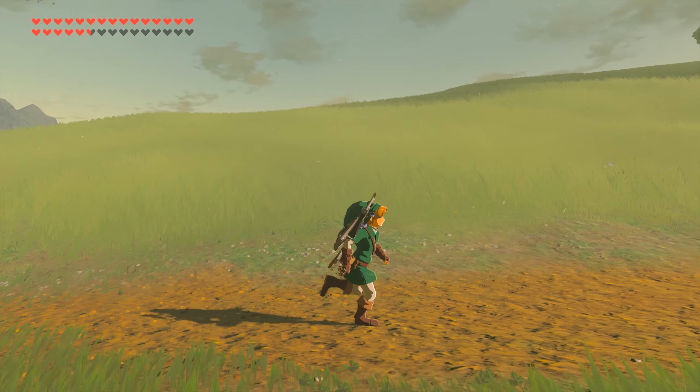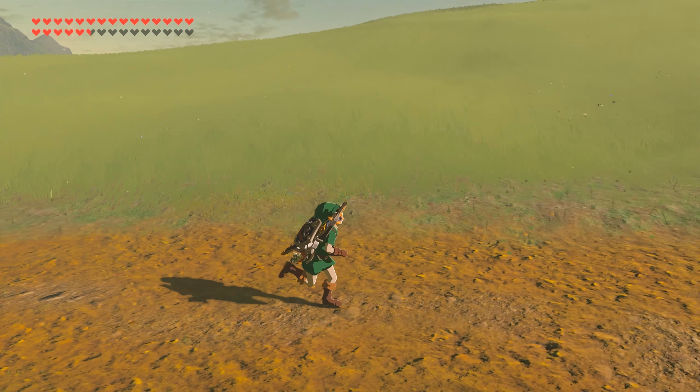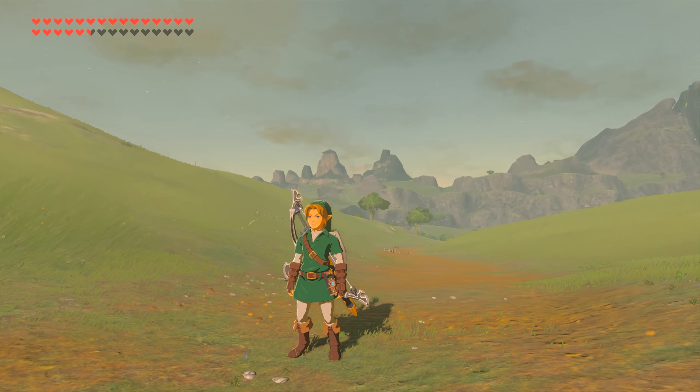Back on topic. As you can see, when I run sideways you can clearly see that Link is vibrating and slightly stuttering up and down. This also becomes very apparent when you are using your paraglider, as your player character will slightly vibrate up and down and it is very noticeable and distracting.